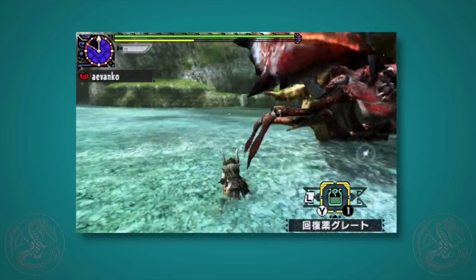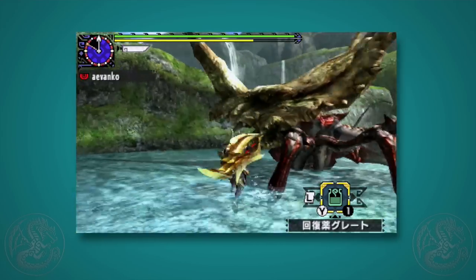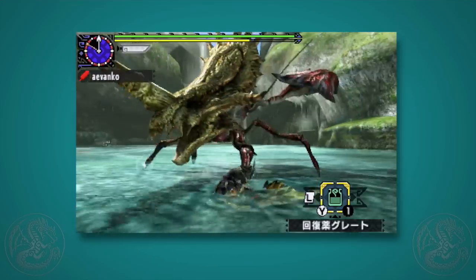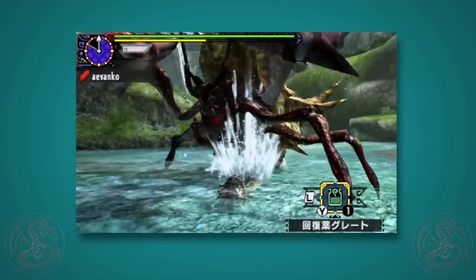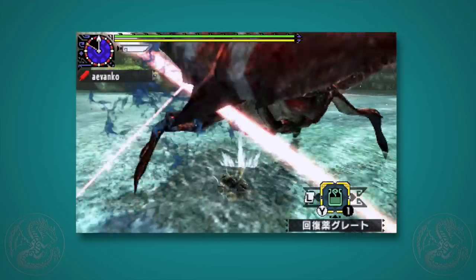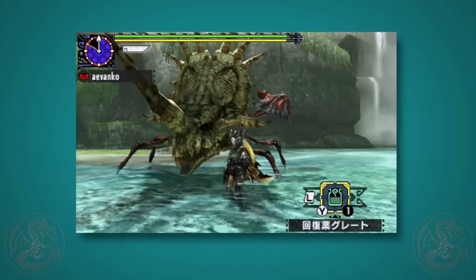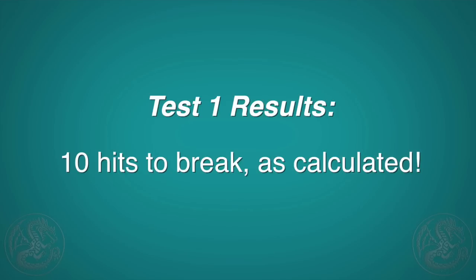Okay, here we go with the white sharpness test. We're carefully landing draw attacks on the shell — making sure to hit with the center of the blade and avoiding the guarding stance. After 10 hits, the shell has cracked. Just as calculated, the shell broke at exactly 10 hits.